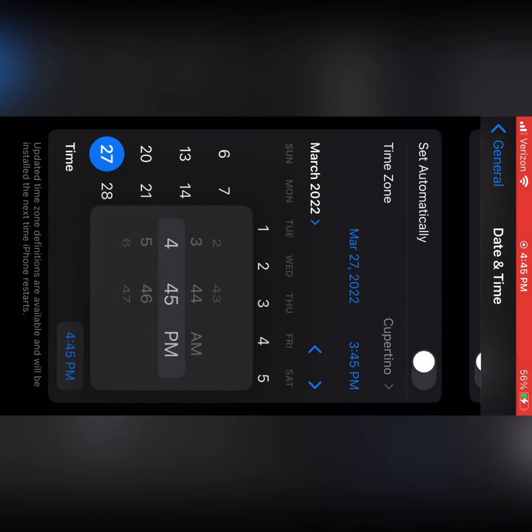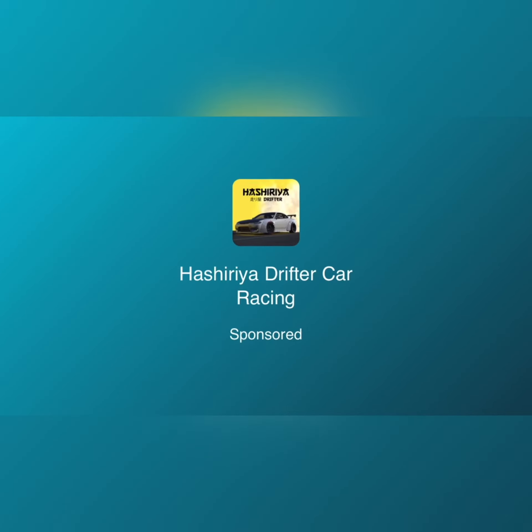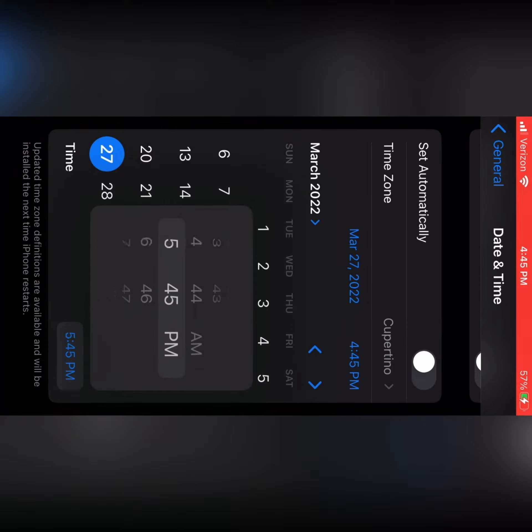Set the time one hour ahead — this is a lot faster than setting it for just 10 minutes. That will open up the next ad, then you can play it and go back and change the time by another hour.